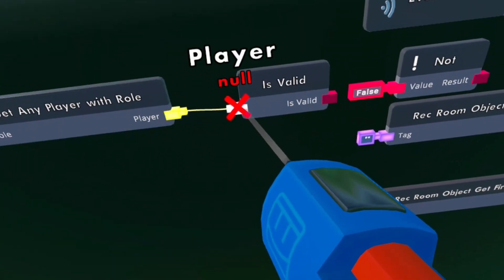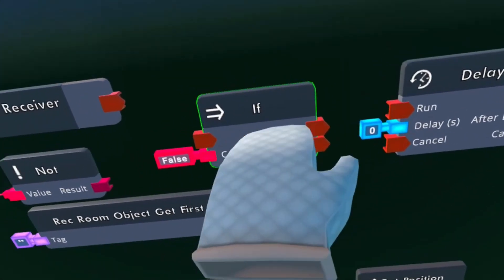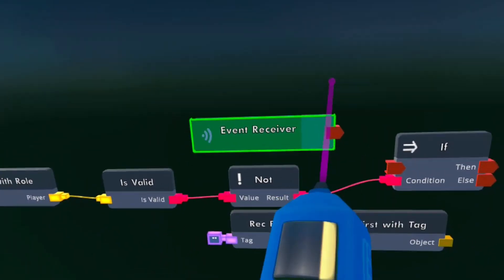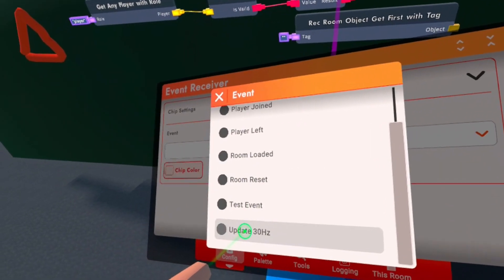Wire up the player to the white node, and then the is valid to the value. After that you want to get an if, and wire up the result to condition. Once you have that done, get an event receiver, configure it — chip settings, event, all the way down — update 30 hertz.